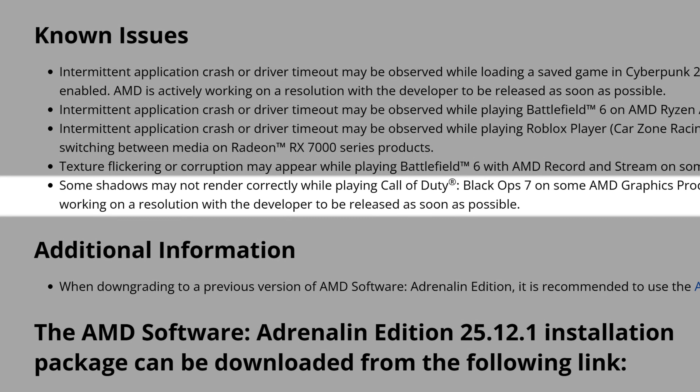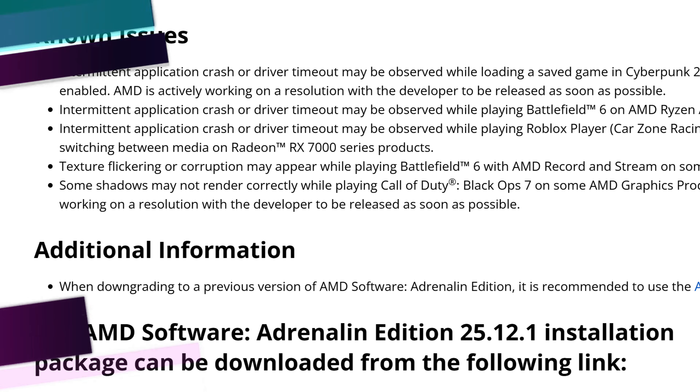The last known issue: some shadows may not render correctly while playing Call of Duty Black Ops 6 on some AMD graphics products — AMD is actively working with the developer. This was highlighted by Hardware Unboxed in their video; they found the shadows aren't working properly on AMD cards. Performance-wise things are more or less the same, and AMD cards actually have more FPS in Call of Duty even on low settings, but the shadows aren't being rendered properly — and from my testing, it affects most cards.